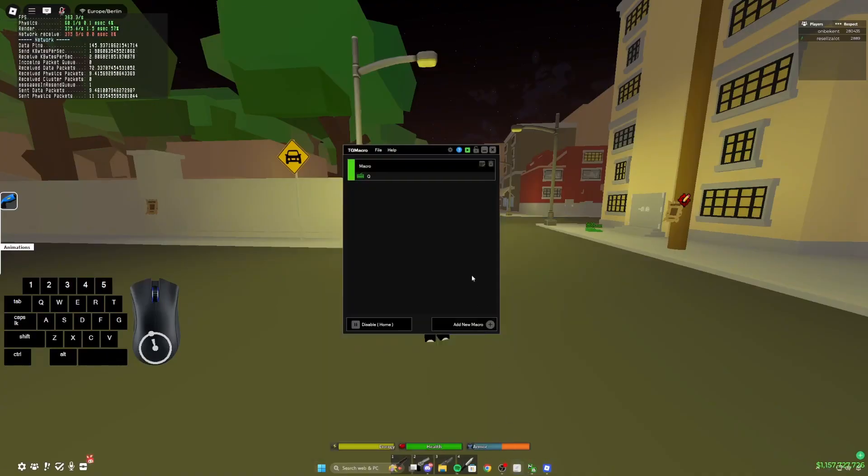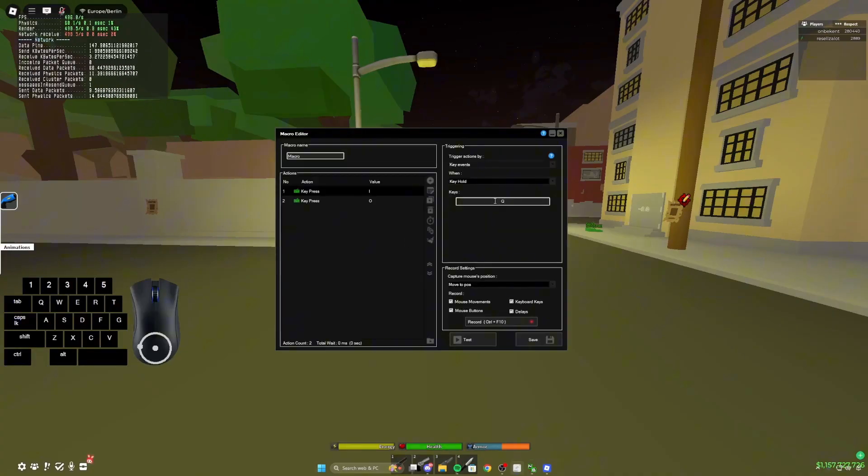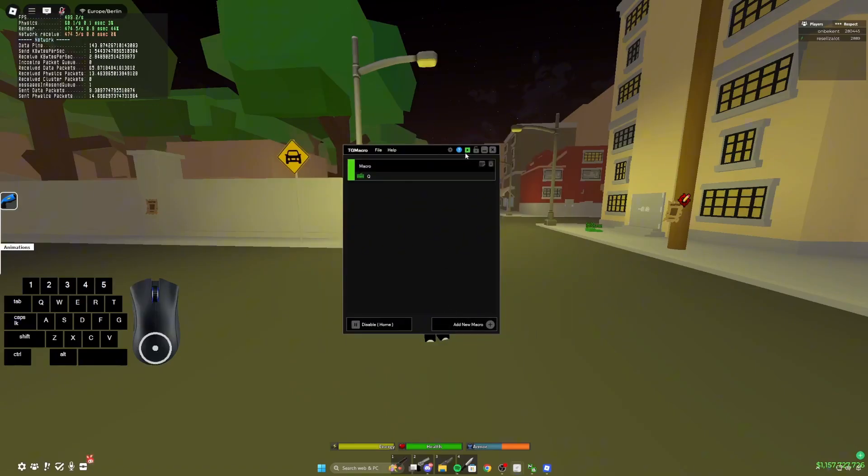Now we can open up TGM macro and go to Edit Macro. We can set our key bind — I use Q. You can select either hold or toggle; I like using hold. You can probably figure out what each does. Then save, and we want to make sure the status is green.